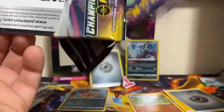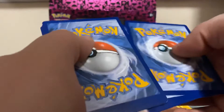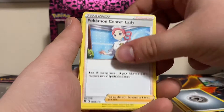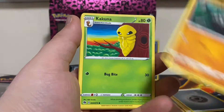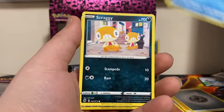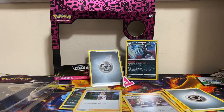Last pack — can we get something better? There's the scan code. We got Steel Energy, Pokemon Center Lady, Great Ball, Absol, Rollycoly, Kakuna, Galarian Zigzagoon, Carvanha, Scraggy, Team Yell Grunt reverse, and Professor Research.